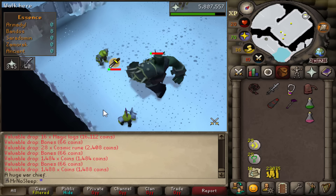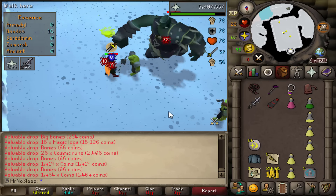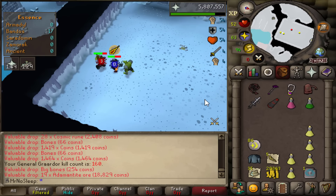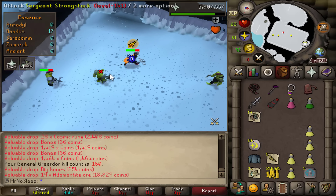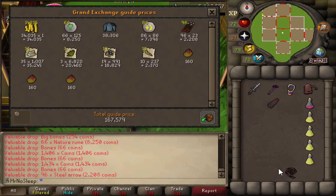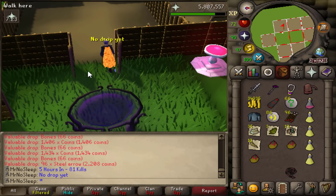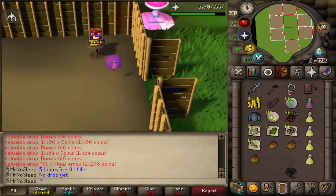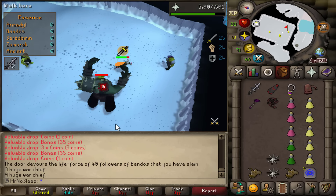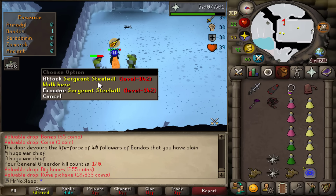I feel like I actually earned the kill — tanking so many different hits and absorbing so much damage. Deaths are unfortunately a common occurrence here, but it makes it all the more worth it when that drop appears. I was very low on death runes in this video, so I had to spend quite a bit of GP at the Mage of Zamorak buying those back for blood barrage. We have 167k from that inventory — always gotta pick up everything, even the chili potatoes.